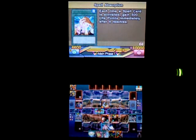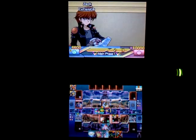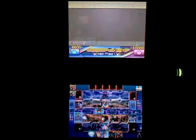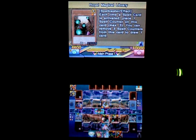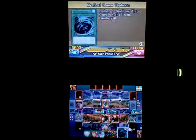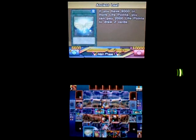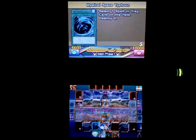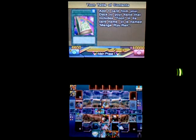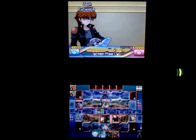Oh, and there's Spell Absorption — so now every time I activate a spell card I'll gain 500 life points. I did take some damage before though, so I have to earn back those life points. I want to activate Ancient Leaf. I'll set this Toontable because I don't care about it anymore, and then MST it — that gives me spell counters and life points, which is very good in this deck.